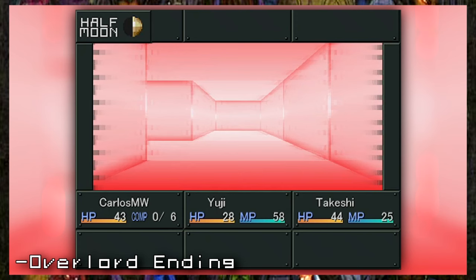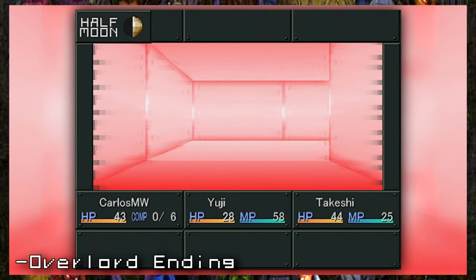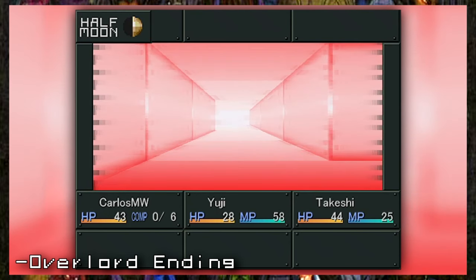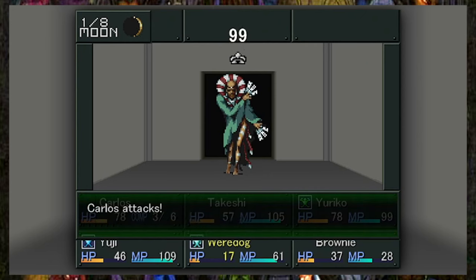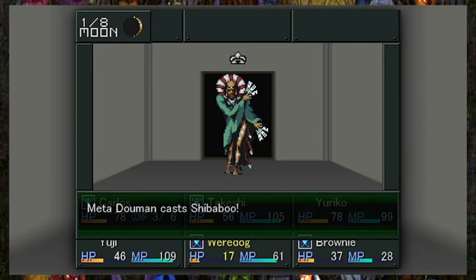And finally, the most brutal one — the Overlord ending. If you refuse Yumiko, Yuriko, and Yuka, you will be sent to the Expanse alone, forcing you to go through an extremely difficult path alongside your demons to become the ruler of the entire world. Just reading these endings motivates any SMT1 fan to replay this game, given how different the new endings are from one another.